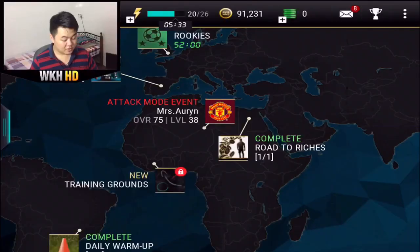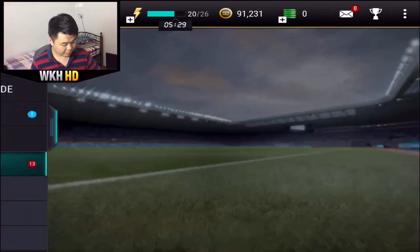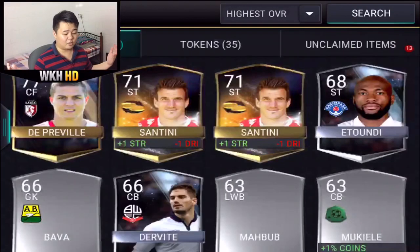So after you log in to your Facebook account, you need to press switch account, switch to the linked account, and then you will go into your main account again. That's all. After that guys, let's just open some packs.